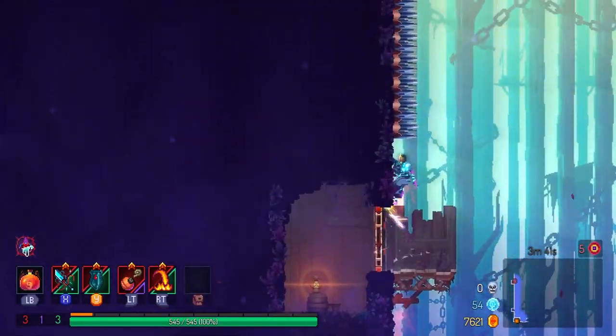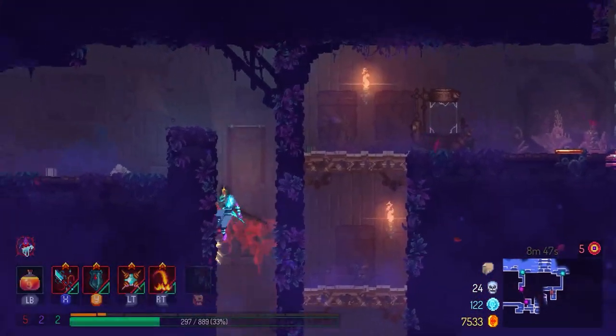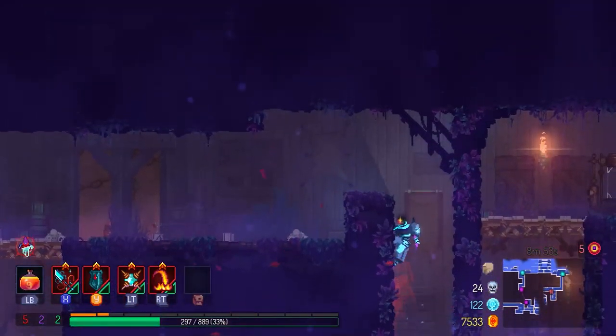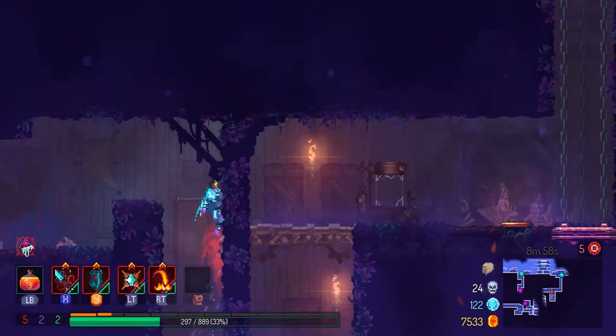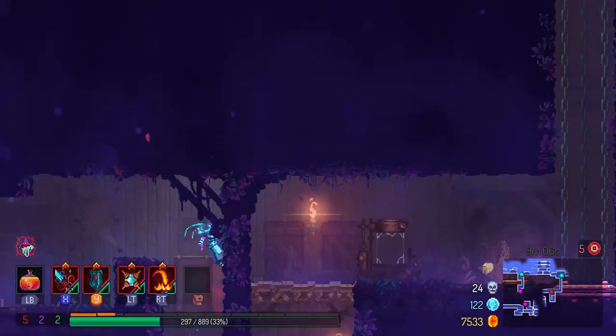The wall run is a move that new players probably won't explore on their own because it's not something that the game explicitly tells you that you can do. It kind of comes to you naturally as you learn the game mechanics and once you learn the basics of world traversing, you'll just come across this movement naturally.